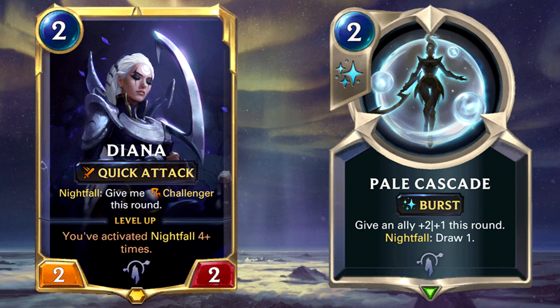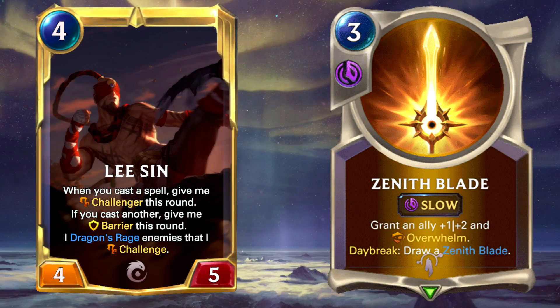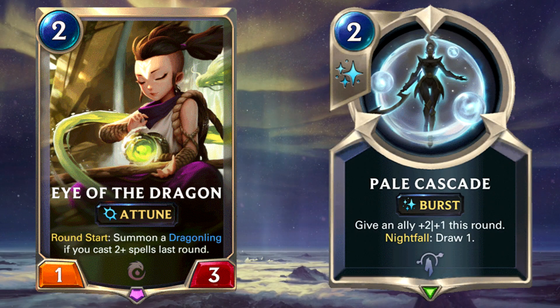The main combo is to give Overwhelm to Lee Sin thanks to Zenith Blade, so that when he levels up, you can deal both damage from his Dragon's Rage and his normal attack thanks to Overwhelm — basically dealing double unblockable damage, most of the time leading to a one-hit KO. With other defensive units such as Eye of the Dragon and cheap tricks like Guiding Touch and Pale Cascade, this deck has high odds against aggro matchups, making it an all-rounder only weak to bad draws.